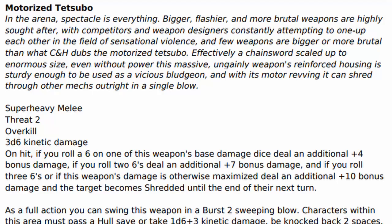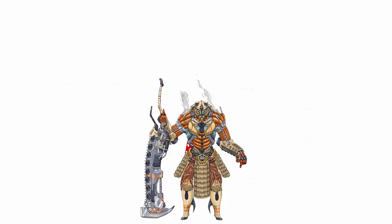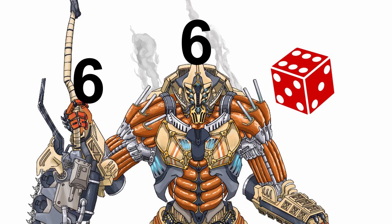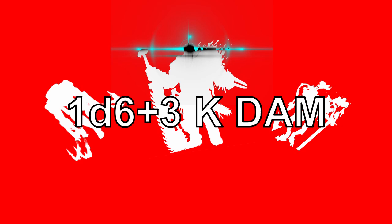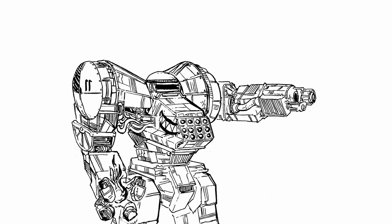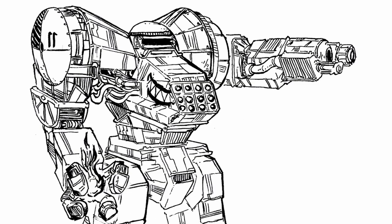In the final section, you get the Motorized Tetsubo and Agaon Class NHP. Motorized Tetsubo — big, giant chain club. Decent threat, massive damage, overkill. On hit, if you roll a 6 on one of the damage dice, the Tetsubo gets plus 4 bonus damage. Roll 6 twice — plus 7 bonus damage. Roll 6 thrice, or get the damage maximized, and you get plus 10 bonus damage and the target becomes shredded until the end of their next turn. With a full action, you can swing the Tetsubo wildly, forcing all characters in burst 2 to pass a hull save or take 1d6 plus 3 kinetic damage and get knocked back 2 spaces and knocked prone. On a success, they take half damage and are not knocked back or prone. Motorized Tetsubo is a goddamn uncontrollable monster, but swing it enough times and everything will die. As a bonus, if you find yourself surrounded by enemies, this will be a big reminder that you are not the one trapped by them.